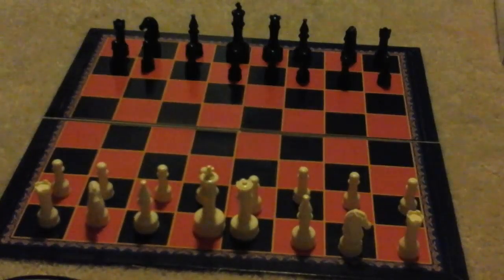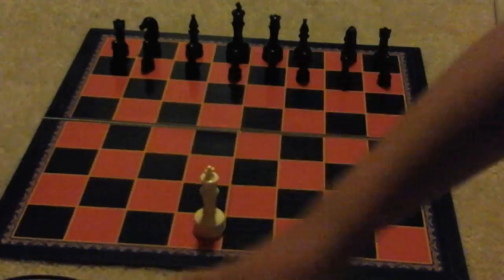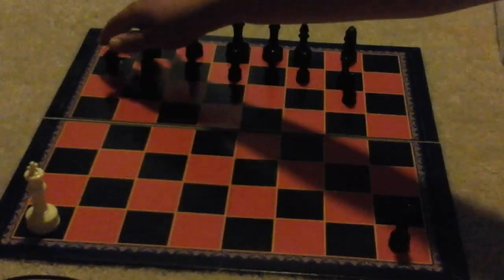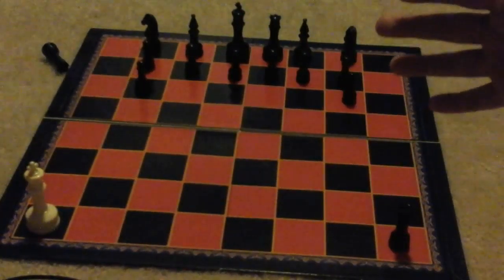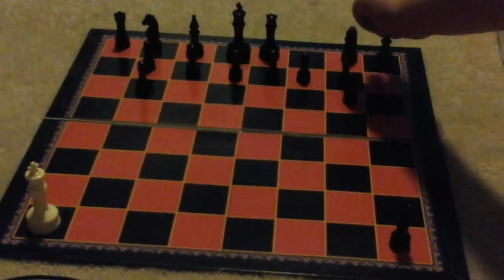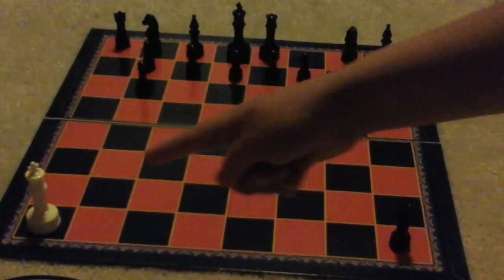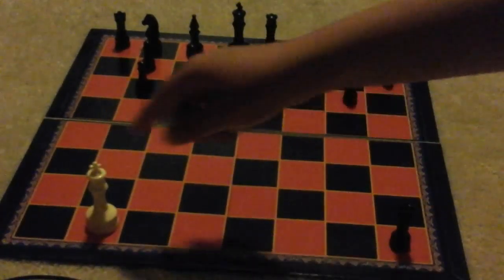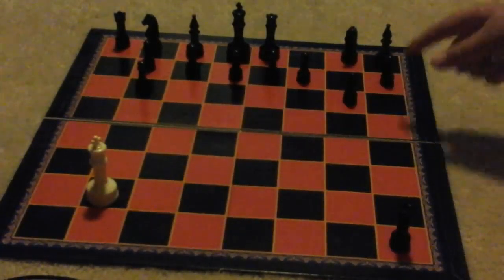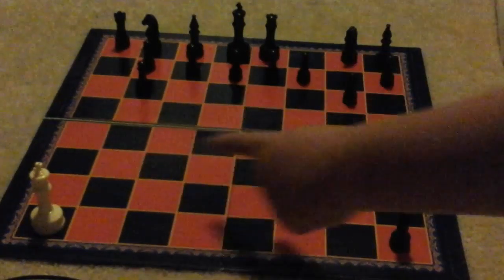Now I'm going to teach you how to win the game. To win the game you have to trap the king so that no matter where it moves, it will be in check — that's called checkmate. For example, if the king moves here he'll die by my rook; if he moves here, he'll die by my other rook; and if he moves here, he'll die by my bishop. So that king is in checkmate and the black team wins.